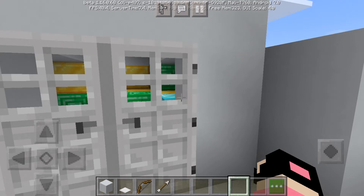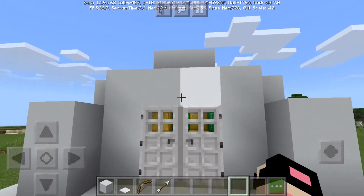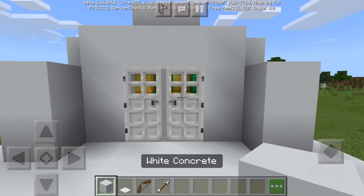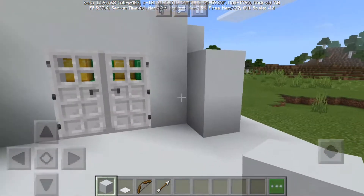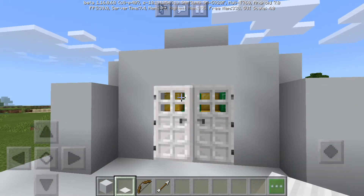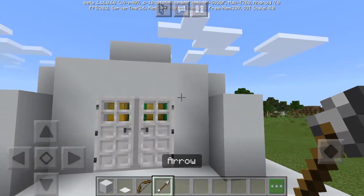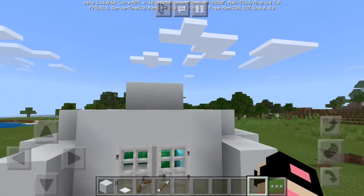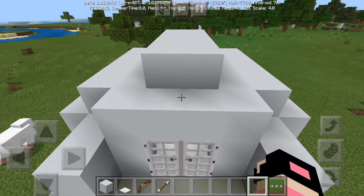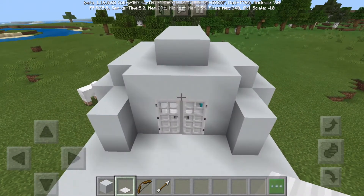What blocks you need: a building block of your choice, like concrete matching the walls, a pressure plate, a bow, and an arrow. It's so simple, you all can try it, and it works on every version of Minecraft so everyone can do it.